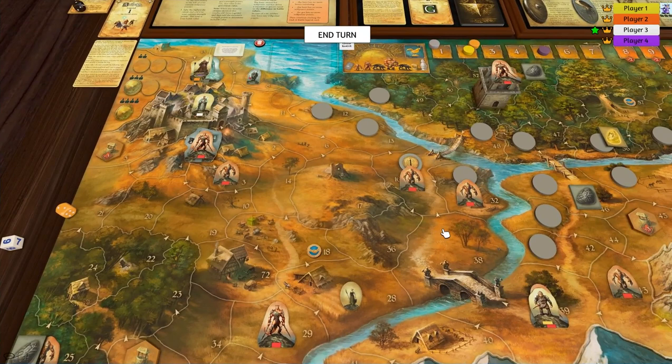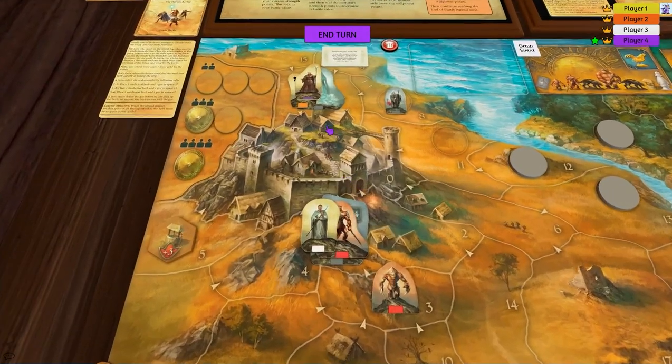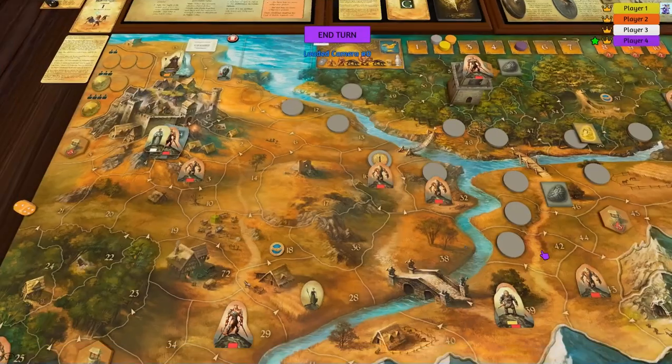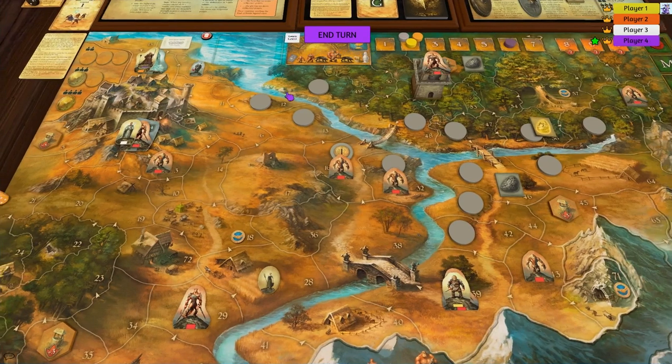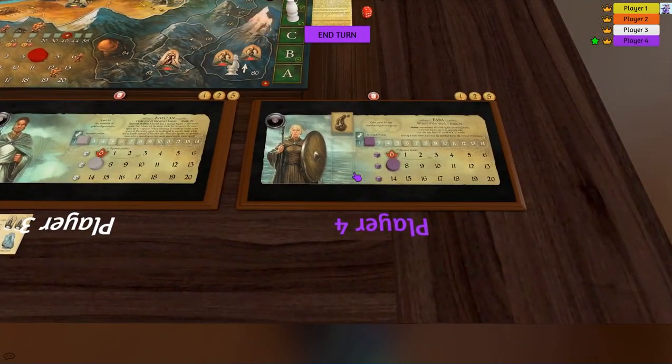Now it's white's turn. White is just going to spend one and move down here. And purple — let's have a quick look at this rule: when a hero performs a move action he may use the water skin to move one space without advancing his time marker on the time track. Does that mean I have to use at least one hour of time? I think it does — it says 'when he performs a move action' — so we're going to spend one hour and use that for one, two, and flip the waterskin over.